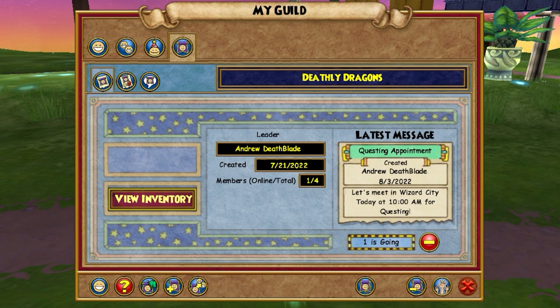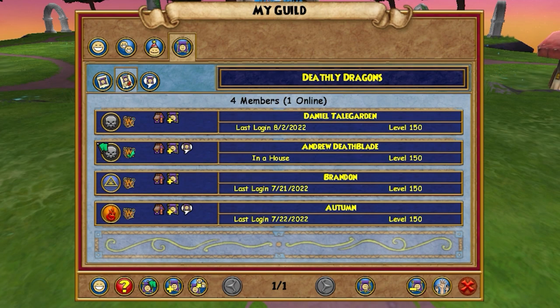The first page is the summary, which shows information about the guild and the latest guild message. The second page is the guild roster, which displays the current guild members and their role. Guild leaders can also set roles for guild members on this page.